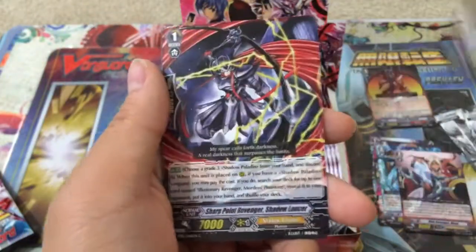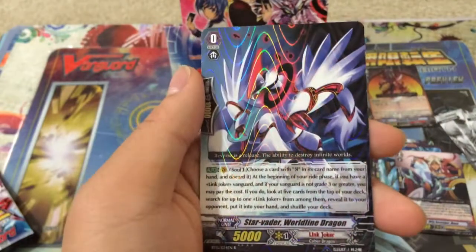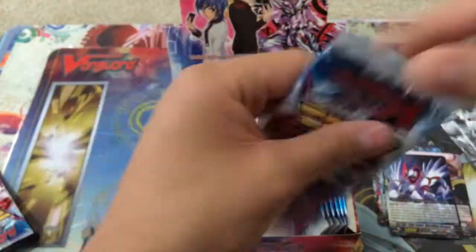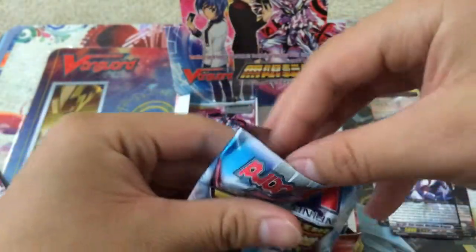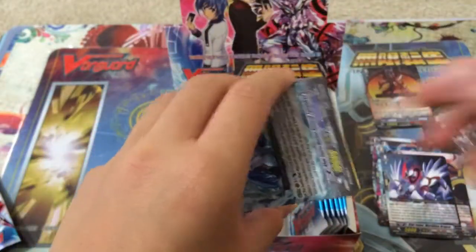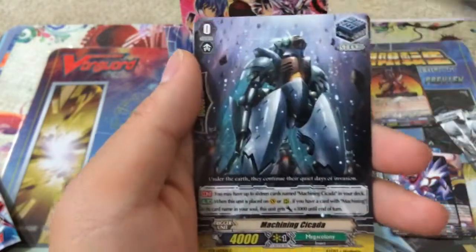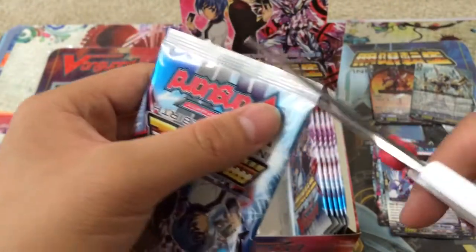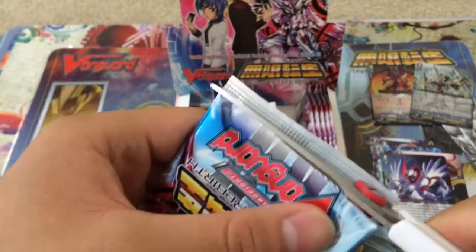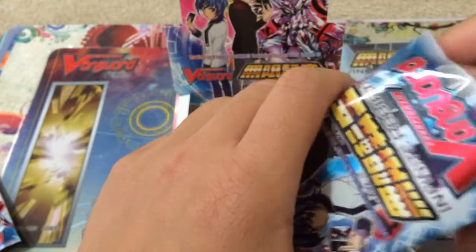I think it has to be a Revenger though. A little Link Joker stand, and a starter for Omega Glendios — World Lead, World Lion Dragon. Next pack — I think I spoiled something, and I'm pretty sure I know what it is. Stand for Mega Colony and a Liberer Holy Shinedragon. I actually might try to make this deck as it seems pretty fun — I've been testing it out on Cardfighter's Area. I was hoping to get some of the other double rares, which I have not yet pulled.